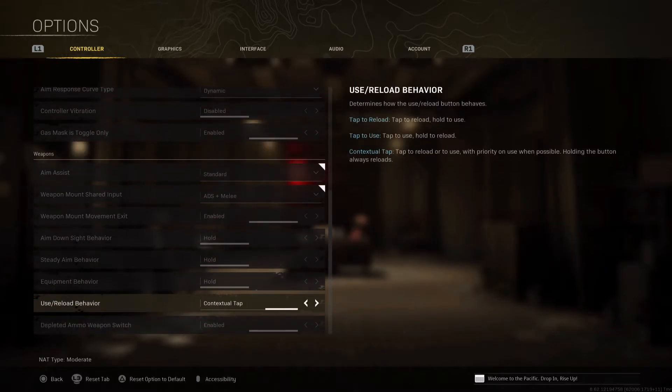For Use/Reload Behavior, by default it's going to be Tap to Reload, which makes your movement a lot slower because every time you open a door or a box you have to hold the square button to interact. Contextual Tap opens everything really fast, and for reload you just hold the square button. Trust me, you're going to get used to it really fast and it helps a lot.